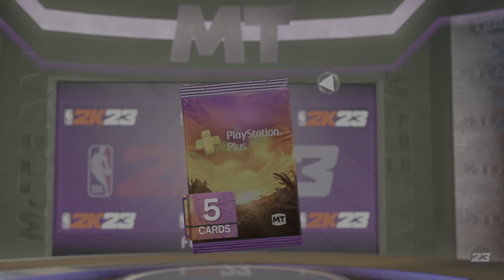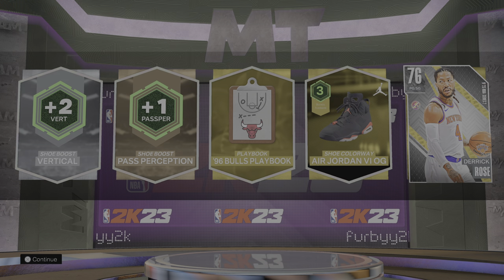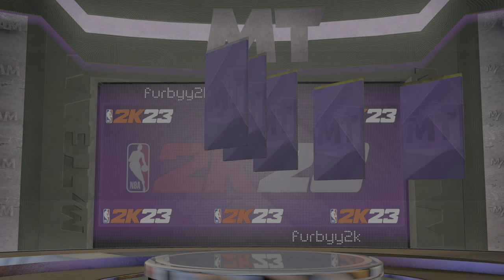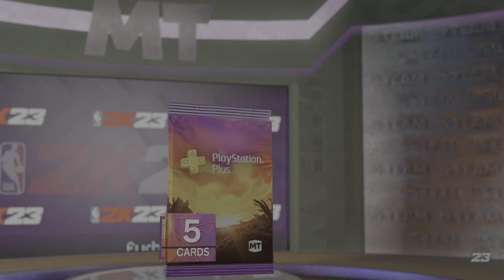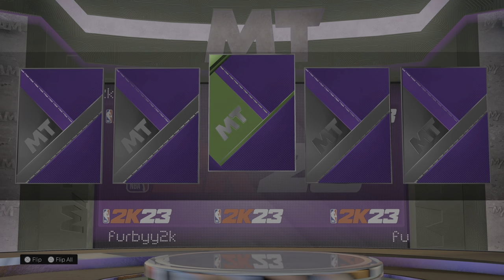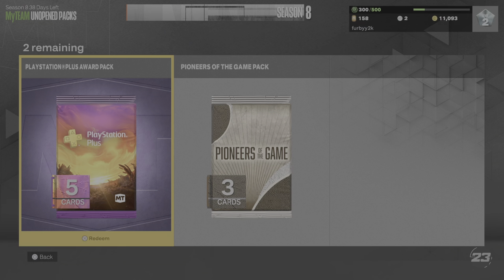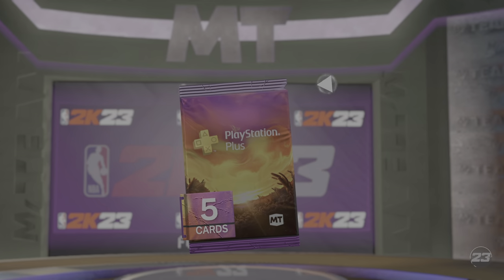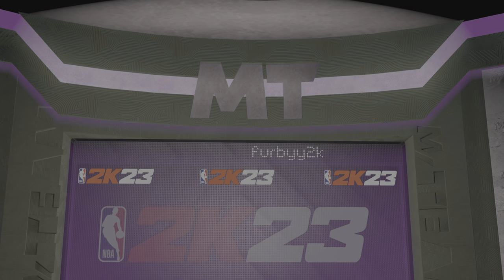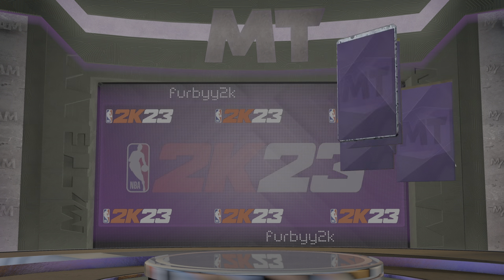Three PlayStation Plus Award packs, which are usually not good. No different here, and they're unauctionable. I don't know if this is just a gold or ruby or something but I've gotten nothing good out of it. 82 Quentin Grimes — going up, there's gold, emerald, now it's gold again. Oh no, it's 93. Even though it doesn't matter.